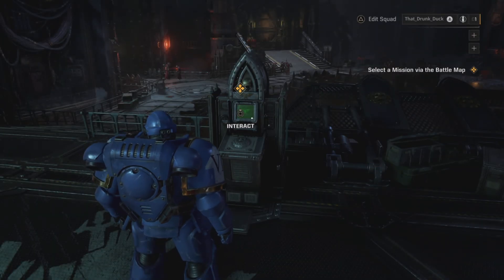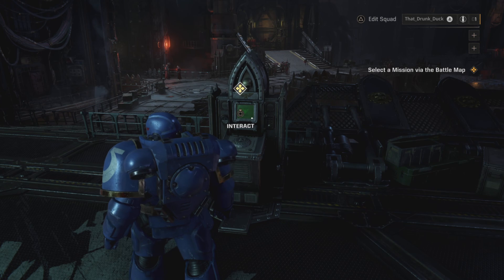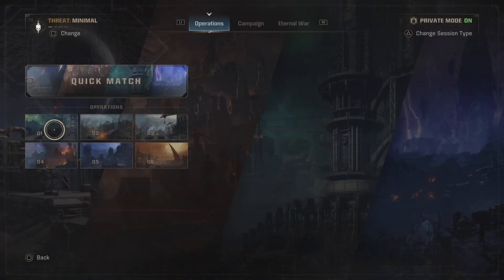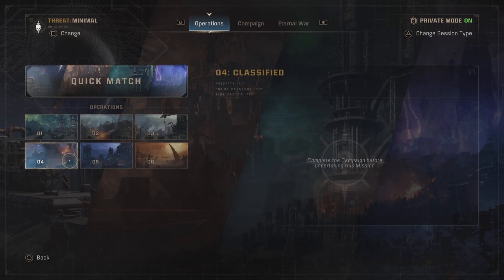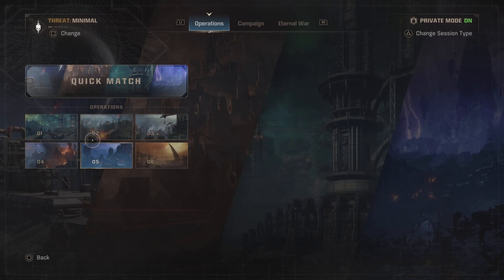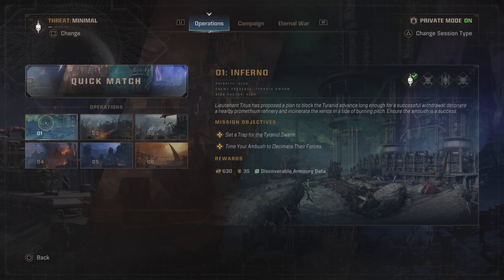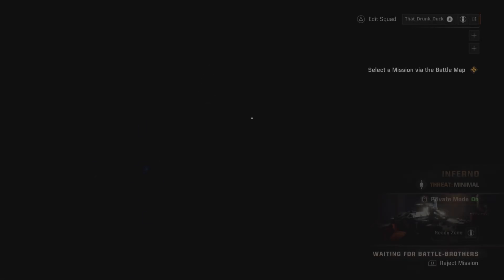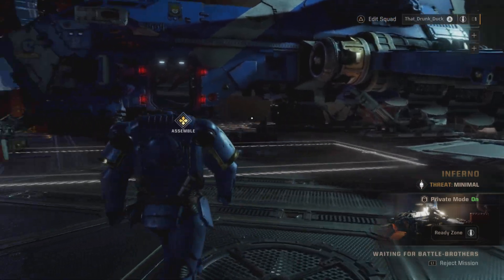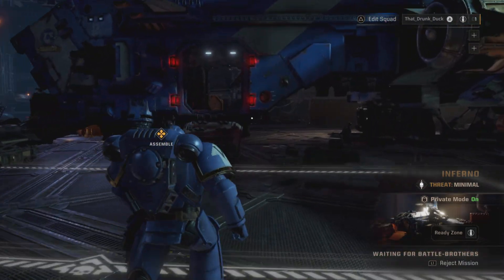What's up everybody, welcome back to another episode of Space Marine 2. We are jumping into operations today. We're going to start with number one — Inferno. It has to do with the oil fields that we exploded in the last mission. Now we're going to live that story.